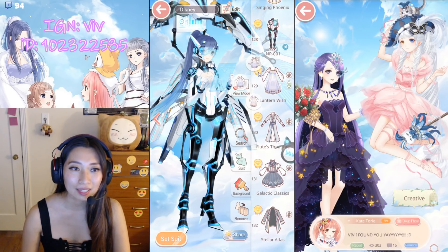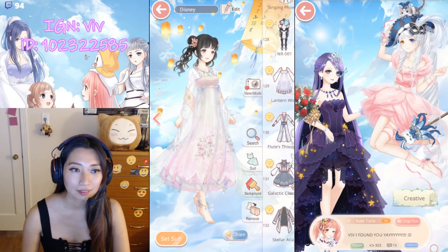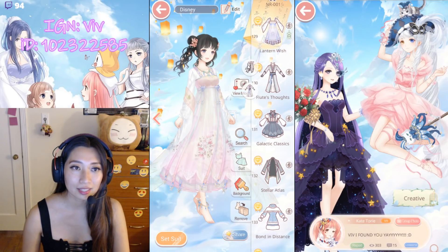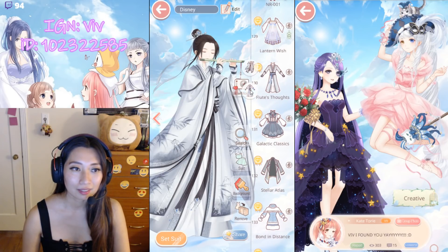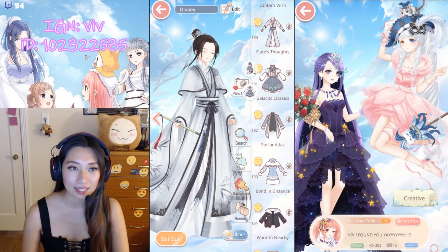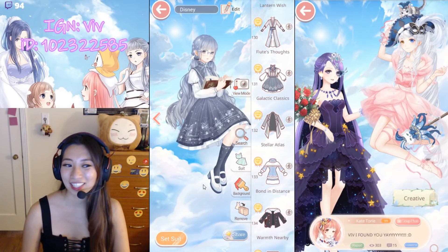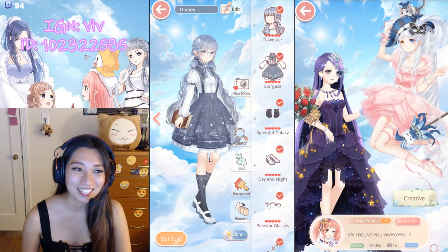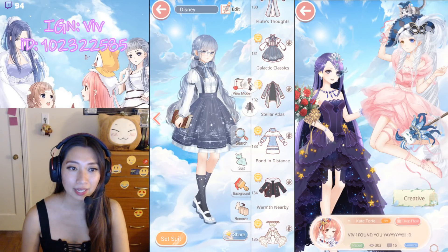Looks like we're at the Time Yard. Lantern Wish — three different poses here. Pose one, Pose two, and finally the pink recolor. Flute's Dot — this is the boy's version of the Lantern's Wish. Special pose is with the coat, here's the original pose. Galactic Classics is next — Pose one. It looks like what the heck is she sitting on — is she sitting on an invisible chair? And here is the original pose.